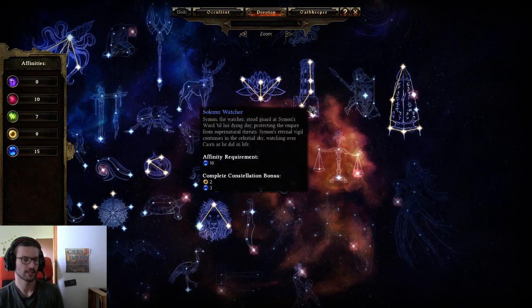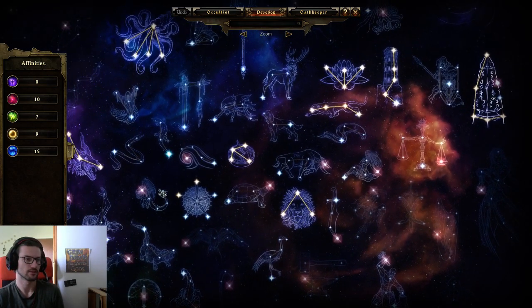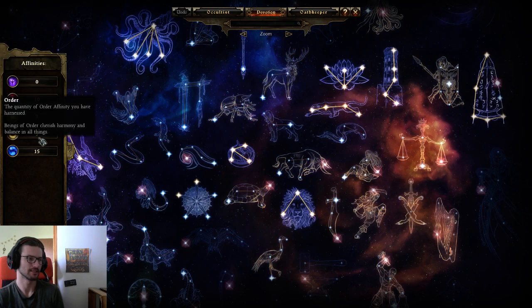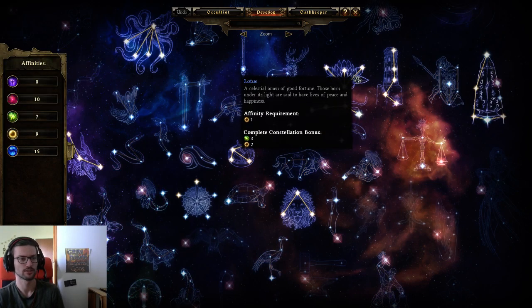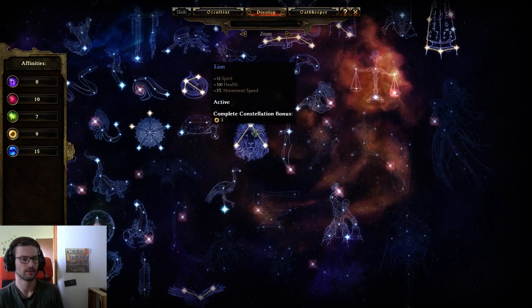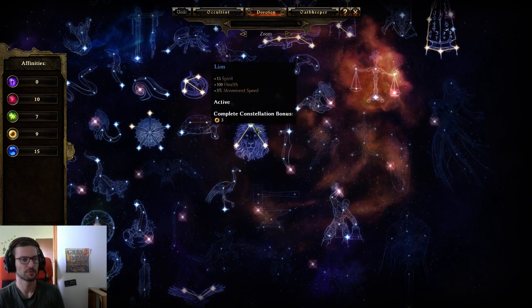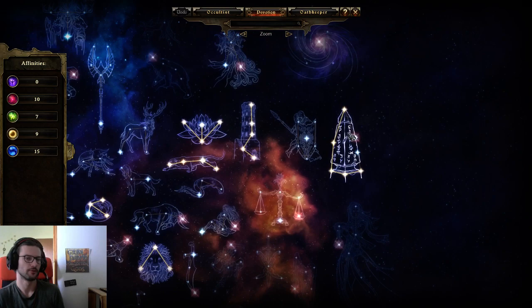I ended up needing just two more yellows and went for Lion, which gives 3 yellows for 3 points. Lion isn't awesome, but it's not terrible either — worse than Hawk since the node stats aren't as good, but it does have 2% physical resistance, some movement speed, spirit, HP, DA, and health. I was kind of stuck with it since there's no red-and-yellow devotion, and Lotus is the only green-and-yellow option.